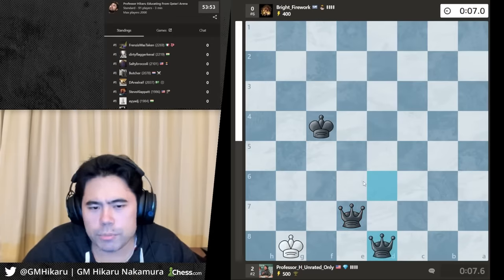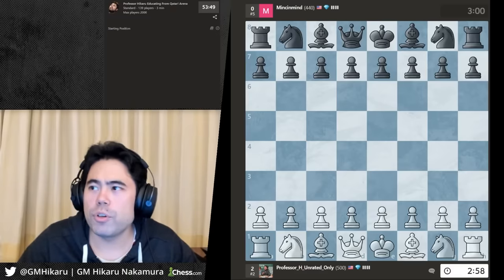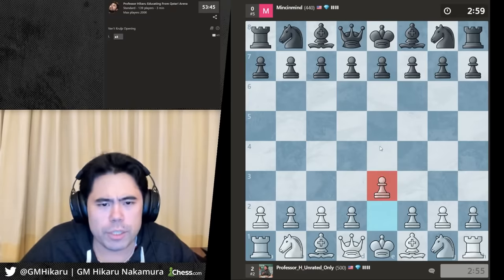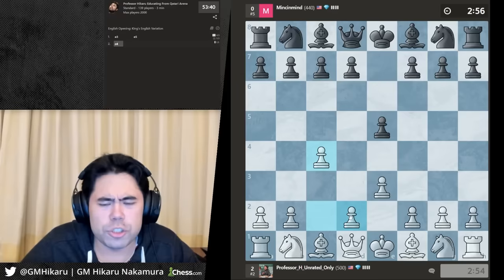Checkmate! Let's keep going. Thank you Fenarian for the prime and Be Arrogant as well for the prime. Next game — I meant to go e4 not e3, so I'll change it into a d4 system. Actually let's play the English with c4 and e3.